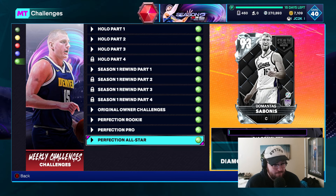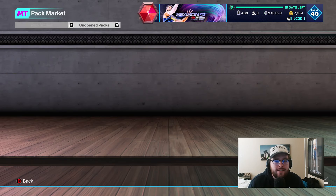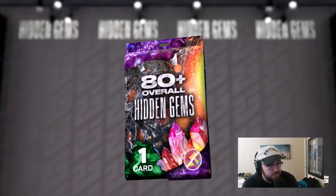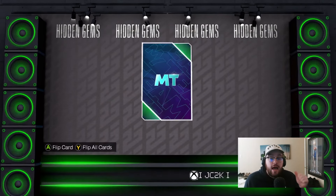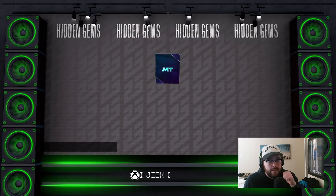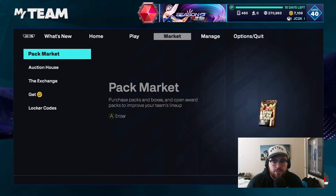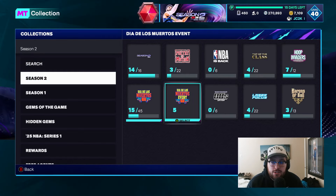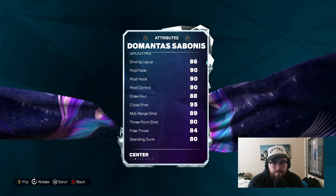This is the type of stuff — piggybacking off the video I made earlier today — that should be done for moments content. It is so simple and easy to connect to the real-life NBA. I don't think people are all that excited about Diamond Domantas Sabonis, but I will say, if they keep doing this on a weekly basis, giving away more and more diamonds, I will be pleased with that. I also got 82 overall Hedo Turkoglu from my hidden gem pack. But I don't think this Sabonis card is the best card ever — he's not totally horrible for people who might need a big though.